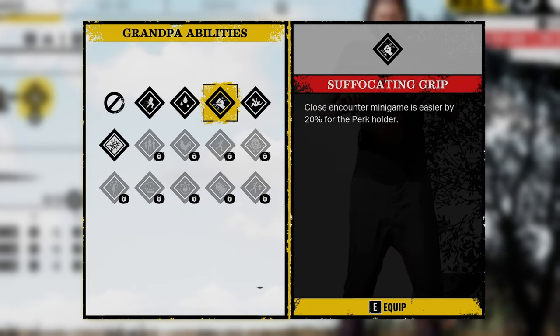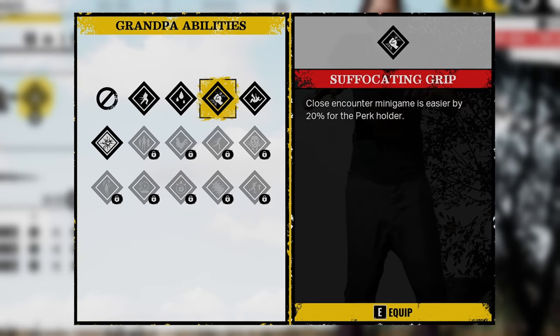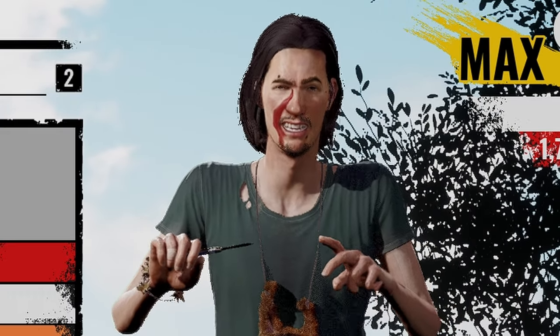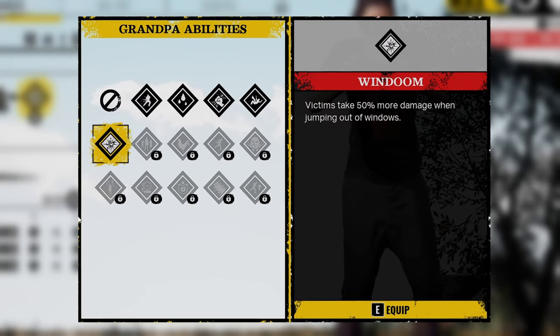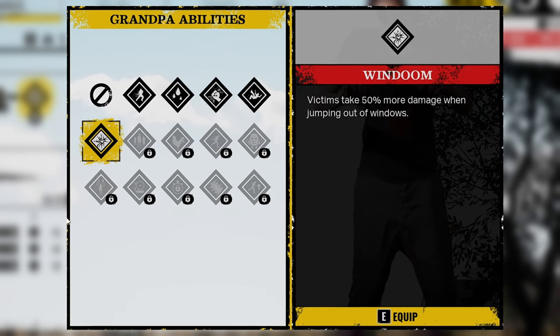For my grandpa perk, I am using Suffocating Grip because of the rampant increase in victims wanting to throw hands. You can use Suffocating Grip or you can use Wind Doom if you're on the family house. It's a pretty good, reliable, fun alternative.